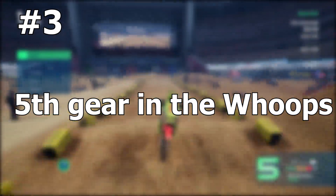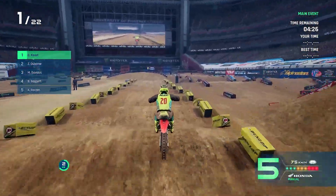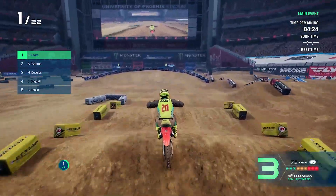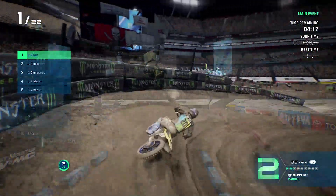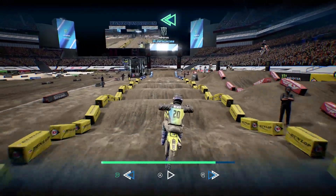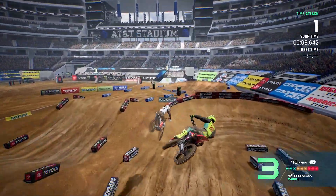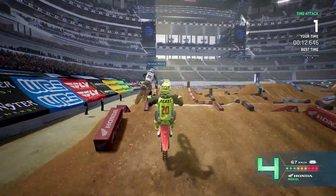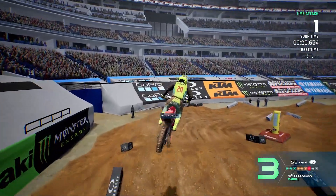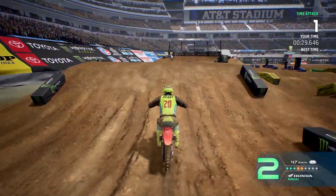Number 3, we got fifth gear in the whoops. I did kind of explain this earlier with my manual shifting tip, but fifth gear in the whoops is the way to go. Even if you're in fourth, you are going quite a bit slower — judging by the kilometers or miles per hour in the bottom right. Even in a short whoops section, fifth gear is the way to go. Number 2, we got use both of your sticks when turning. This only really applies in bendy 180 corners with big berms. If you're using your back brake, definitely do not use both sticks — just use the left stick. But if you want to get that extra rotation, use both of your sticks. It really helps out, especially in corners with big berms.